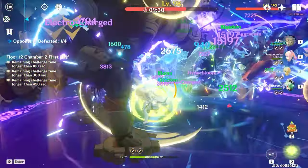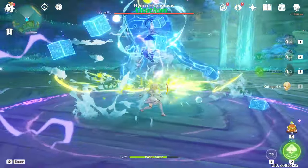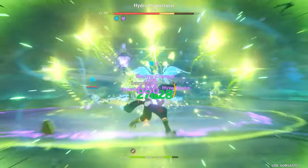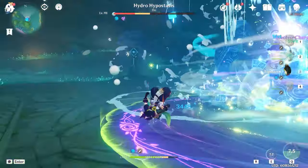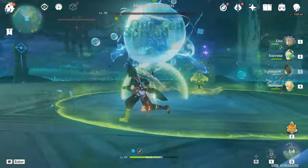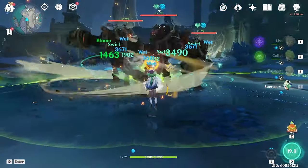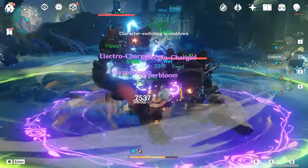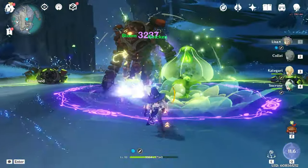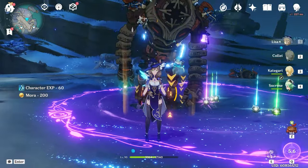A few things to keep in mind when playing Hyper Bloom Lisa: ICDs don't matter. The lantern has a standard ICD, but each time it hits a new Dendro seed, it's as if it's triggering Hyper Bloom for the first time. This means it doesn't matter how many seeds are on the ground — so long as your lantern is there, it will keep triggering Hyper Bloom. The faster you can produce seeds, the more Hyper Blooms you're going to get. Also, Hyper Bloom is a single-target reaction, so you're probably going to be way more effective against a boss than against a bunch of enemies — but that's less to do with Lisa and more to do with Hyper Bloom itself.